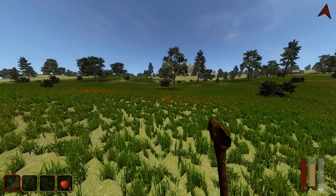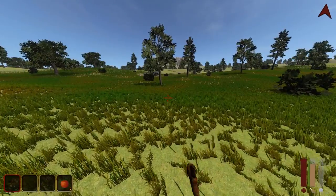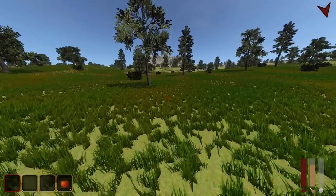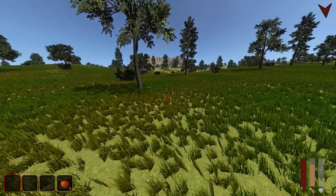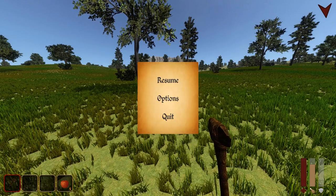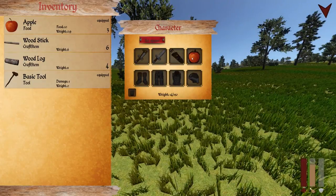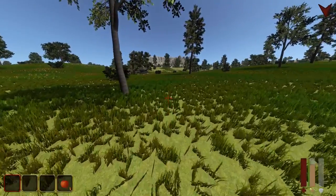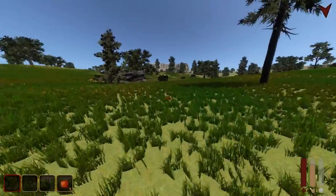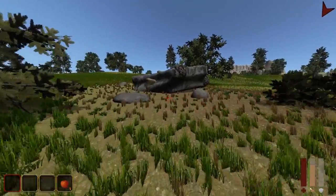Got some apples. I'm gonna eat those. How do you eat apples? I'm pressing four — just eat the apples! Pressing four because it's in the hotbar on the fourth spot, but it's not doing anything.